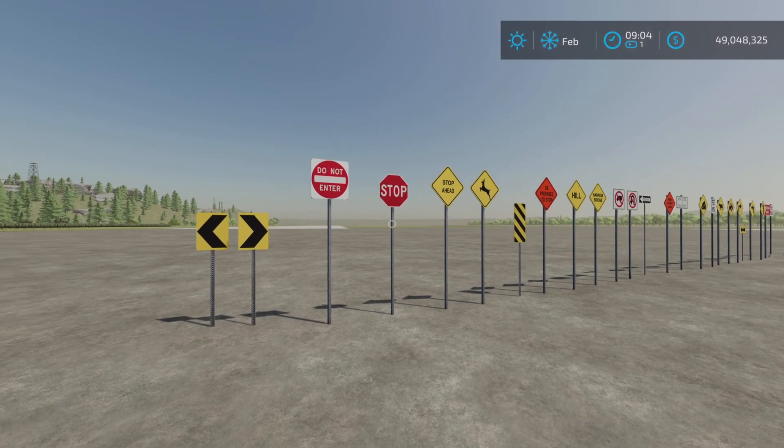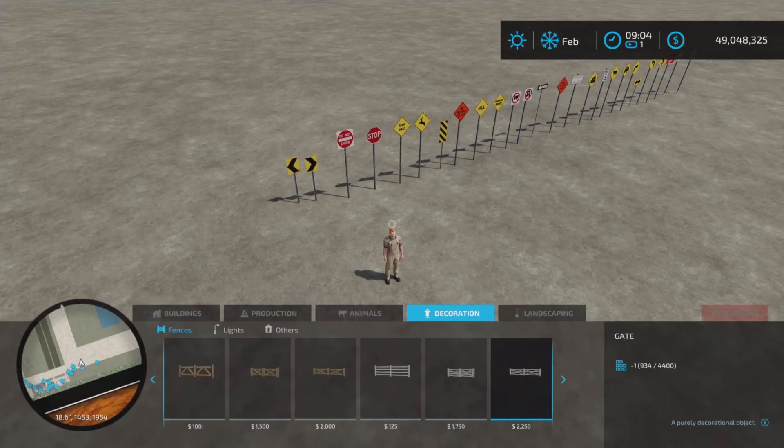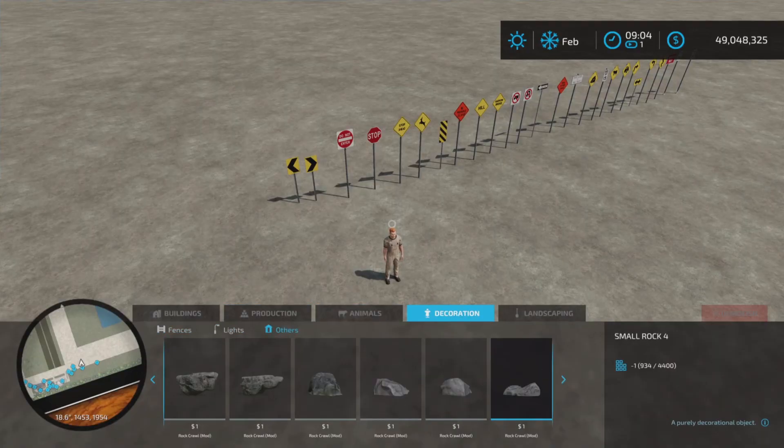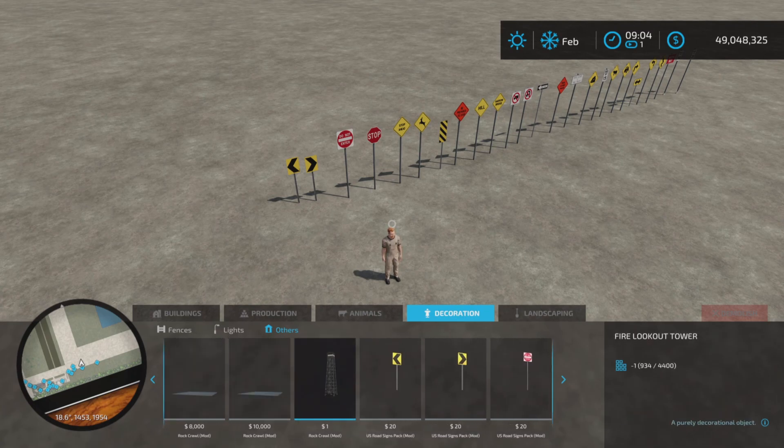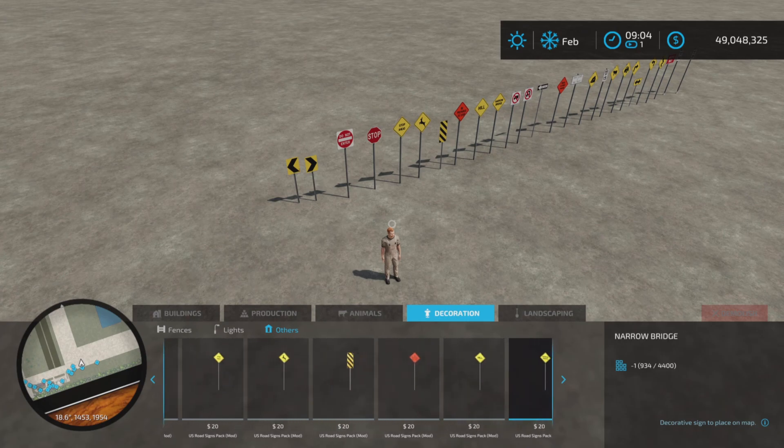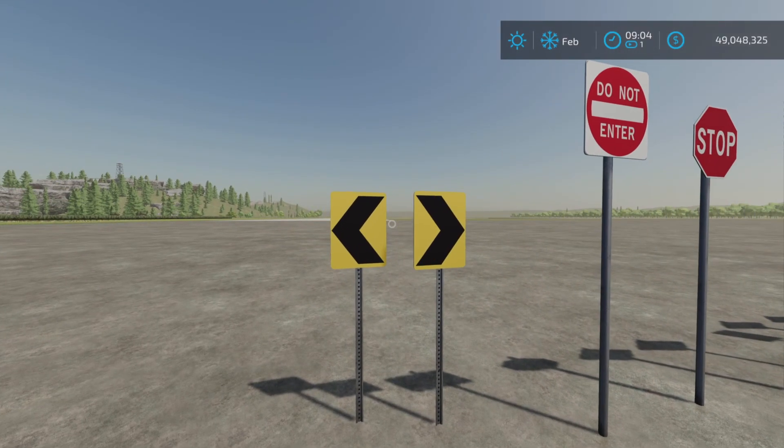They're all $20 each, two slots for the first one on console. You'll find them under Decoration and Others, and here they all start.